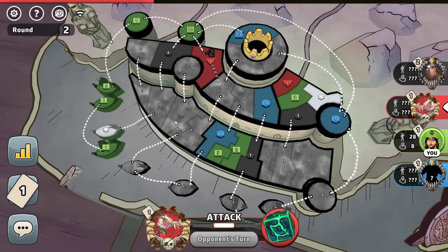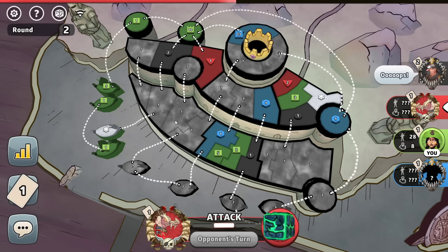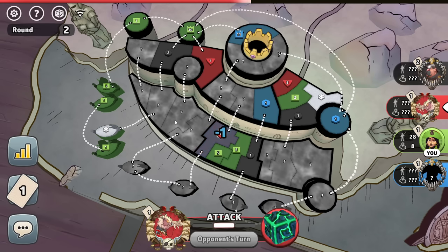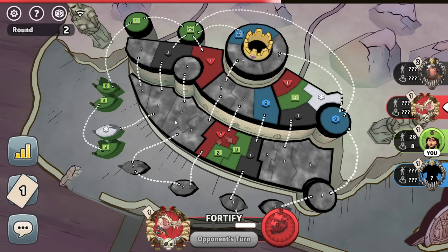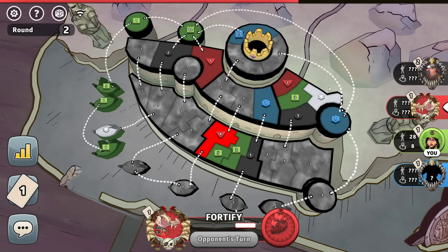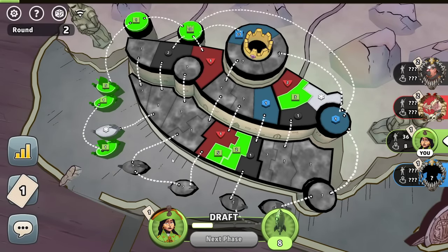I think red might be doing really, really well - the red player is attacking like crazy. That's wild. Red, how do you have so many troops? They're going crazy. That's bonkers, that's actually crazy. So the red player - I don't understand how they have so many troops. I guess I do have like 15 and they have plus seven. They must be attacking with like every troop they have.